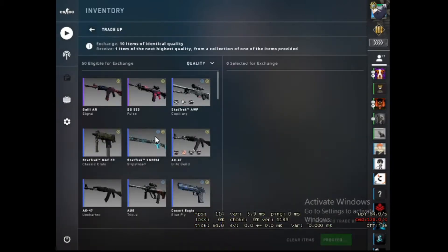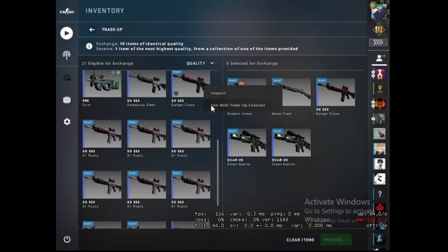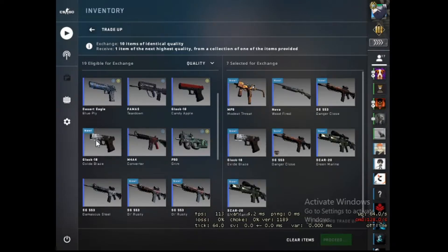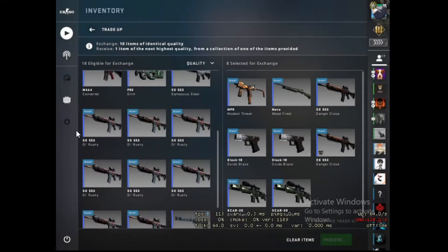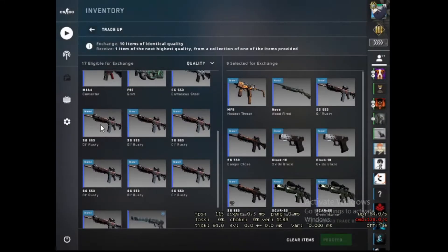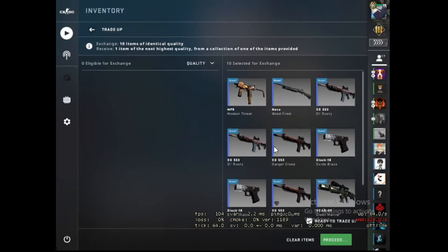We're going to do the trade-up now. These two SCARs are from the Shadow case, and the others are from Danger Zone and Fracture case. Let me put the inputs in correctly — I have to check the floats for the Fracture case too, since I calculated everything carefully. Yes, this is the right one, and this also. Let's put it around 0.2 float and see if we can get something good.